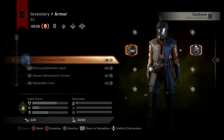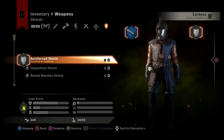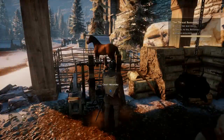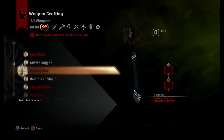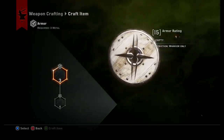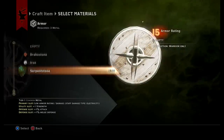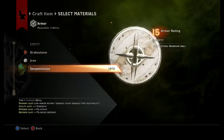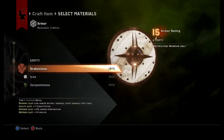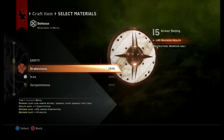My current shield has an armor rating of only eight — that's not good, I want something better. I said in the very first video I wanted to craft a new shield, and now I'm about to. Choosing the material is basically deciding what color you want — I'll keep the red theme going with drake stone.